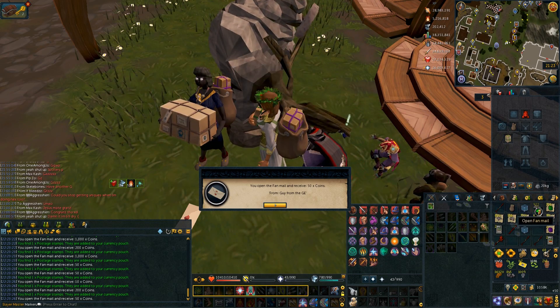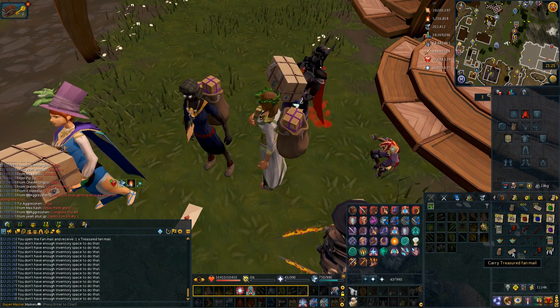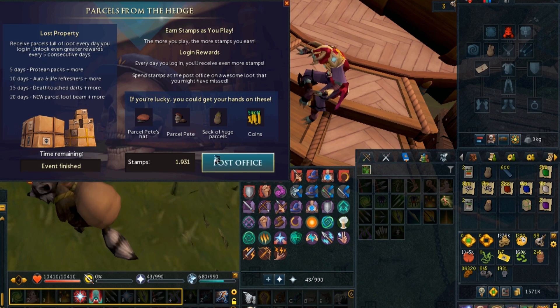So if we spam click these, we'll get our postage stamps going up. Oh, I've got a treasured fan mail — that actually looks really cool, I like that. You're holding the fan mail. Post office.